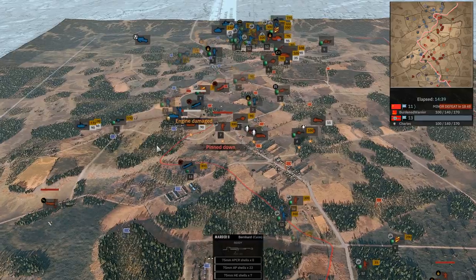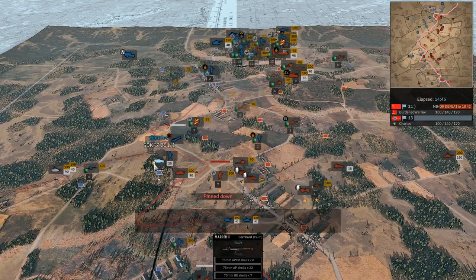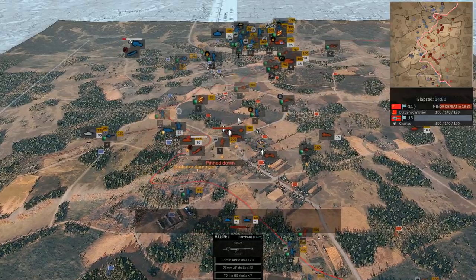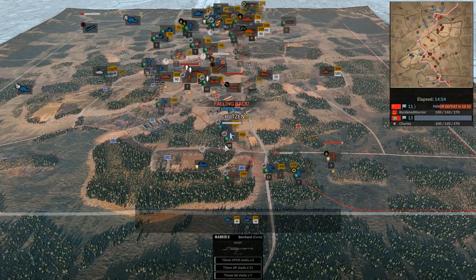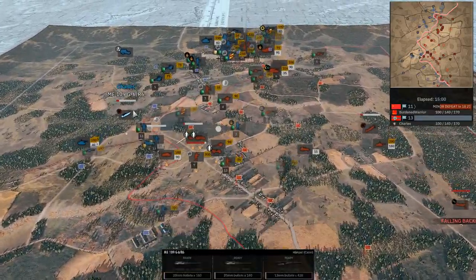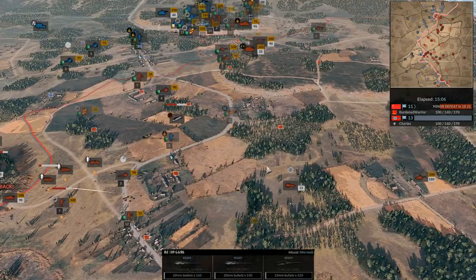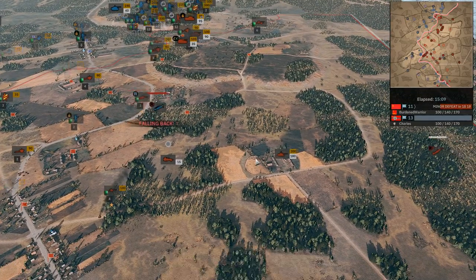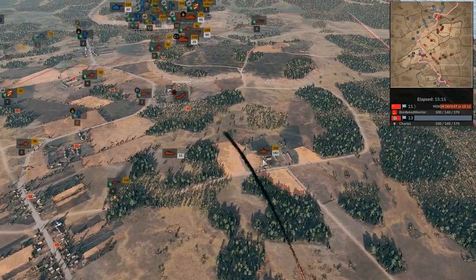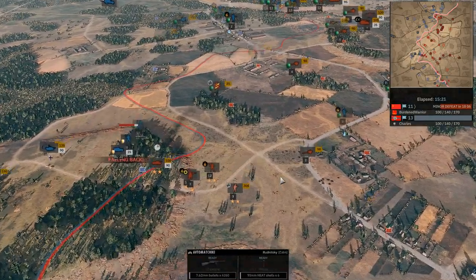We're getting some Sturmschützen reinforcements into the middle, as Charles starts to realize his center of the map is rather exposed. Burden Royer has managed to take a few flags back, bringing it to a more reasonable 11-13. The ME-109 is looking to get some vengeance but going over the ZSU — that's rough, he's dead. Burden Royer on the hill has got more Sapper LPOs and Ultimachikis. Worth noting, Sapper LPOs have two machine guns while regular Sappers only have one — a pretty awesome improvement.